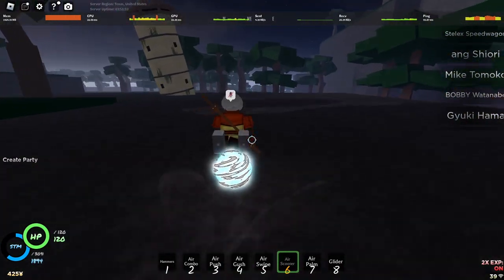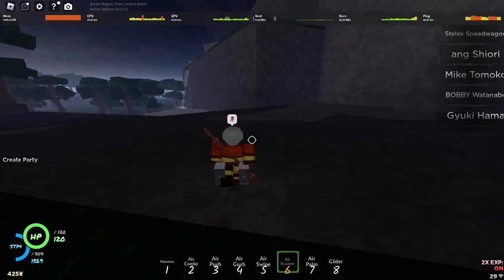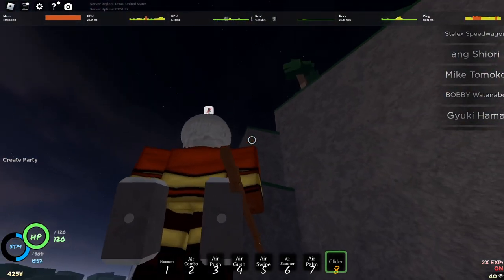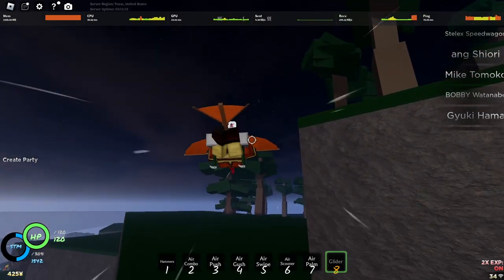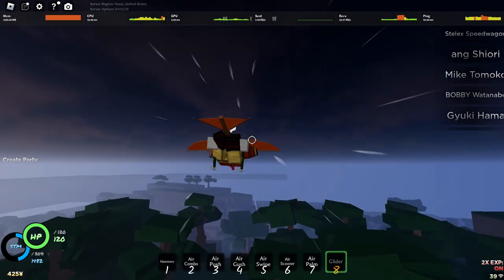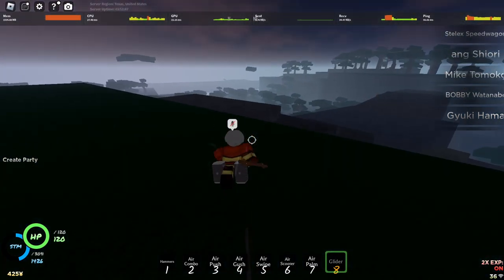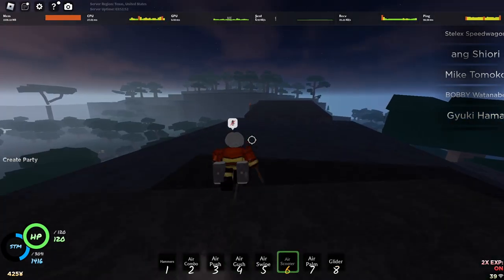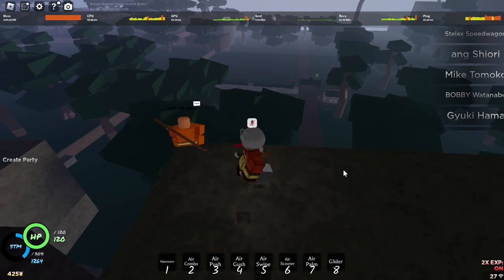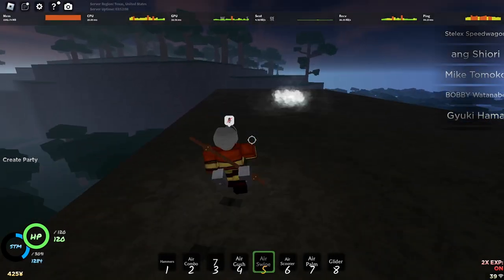So let's just head over to the second trainer. If you want to get to the second trainer, what you want to do is go up to this little rock over here, and you just want to press your glider and go up a little bit, then go in this direction and up a little bit more. And once you see that little bridge over here, you want to come down and run. You're going to see the little bald guy over there. He teaches you air gush, air push, and air swipe. The amounts will be up on the screen.